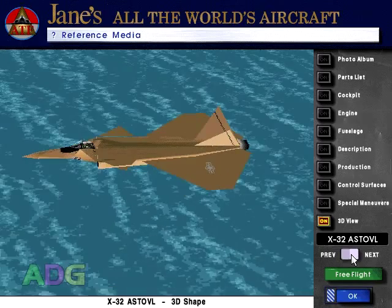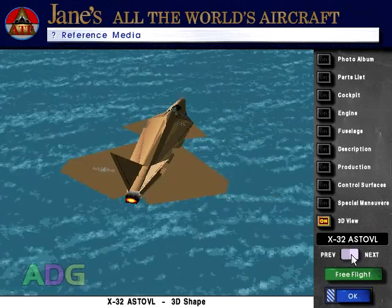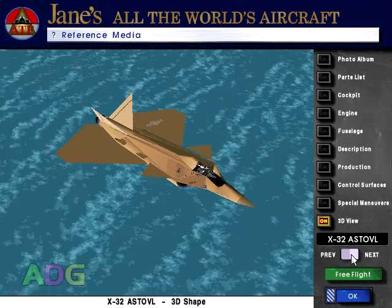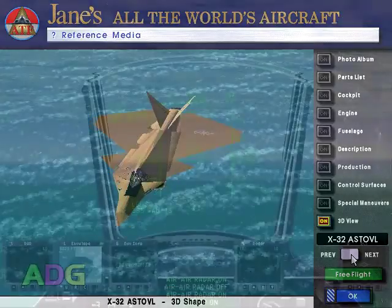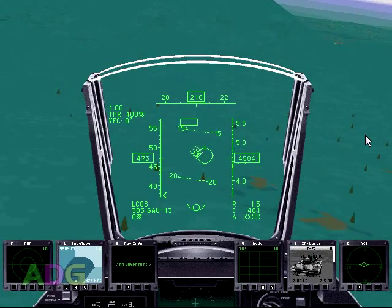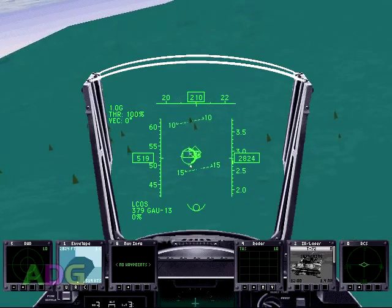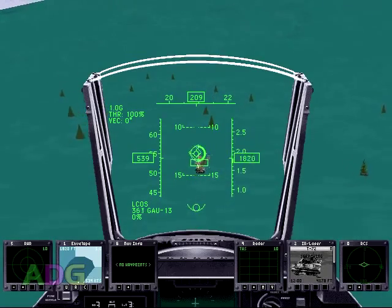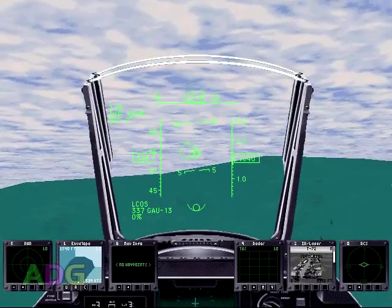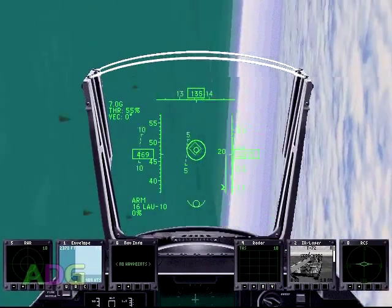Finally, we have the extremely odd entry: the Lockheed X-32 Ghost Hawk. If you go looking up details about this thing, you're not going to find any. Instead, you're going to find information about the Boeing X-32 and the Lockheed Martin X-35, which ultimately became the F-35 Lightning II. In 1993, a multinational program called the Joint Advanced Strike Technology Program was created, eventually becoming the Joint Strike Fighter Program, with the end goal of developing a fighter aircraft to address numerous shortcomings in the current fleet and produce a fighter that could serve a multitude of roles for a multitude of military organizations.